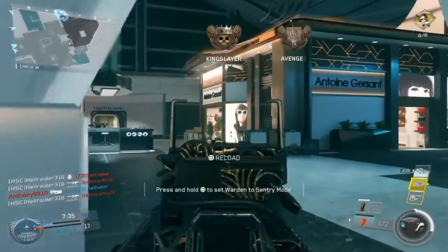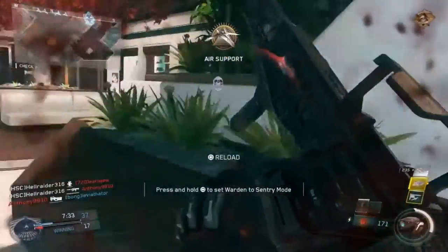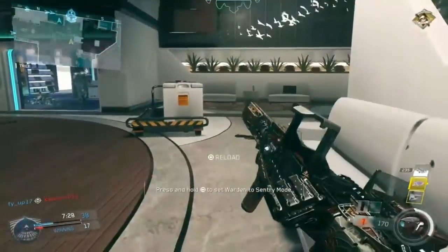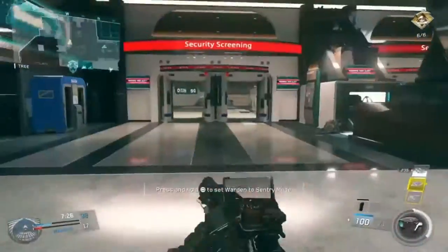Perks to go along with this four-attachment setup: Ghost and only Ghost. Since I'm running four attachments, it takes up more points and I'm not allowed to use two perks in the tier one slot, so I'm only going to use Ghost in this setup.